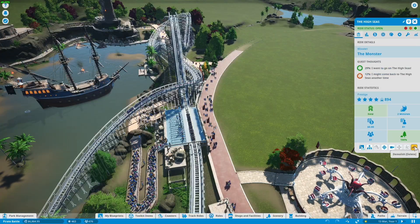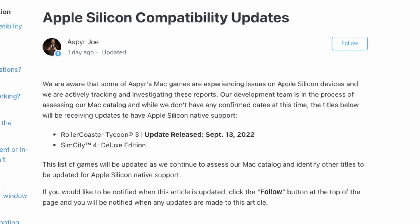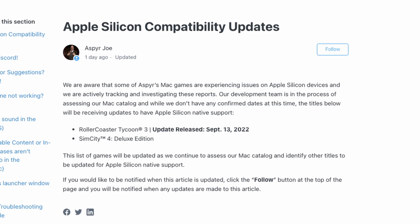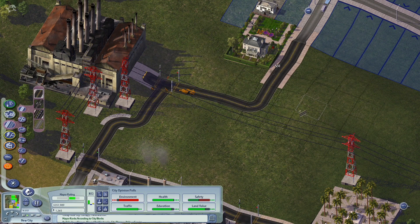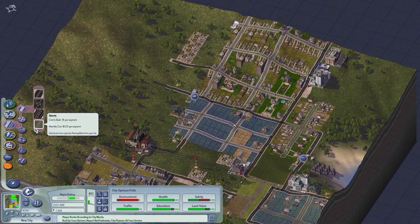Even though Planet Coaster is an Intel title running through Rosetta 2, it runs great on Apple Silicon Macs. Aspyr are also set to release a native version of SimCity 4 Deluxe Edition, though there isn't any indication about when it might get released. In the meantime, SimCity 4 still works great as an Intel game running through Rosetta 2, and once the native version gets released, a video about it will follow.